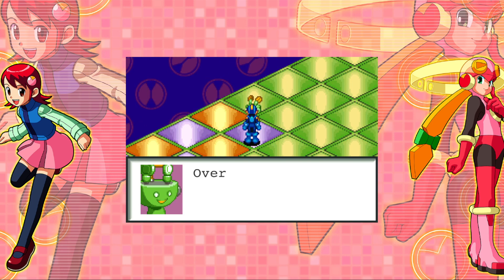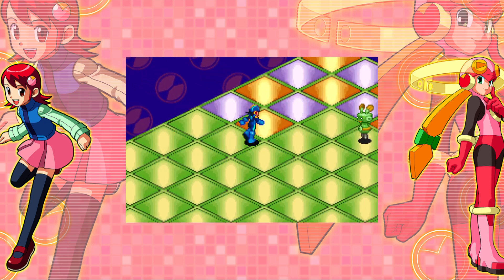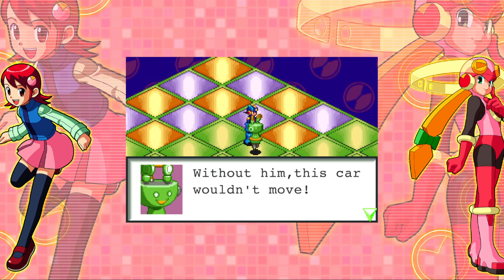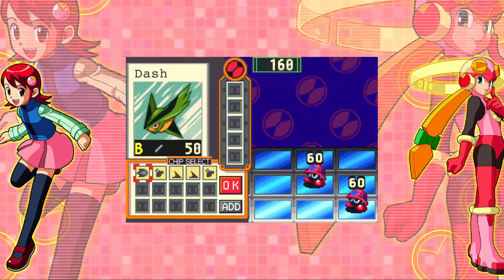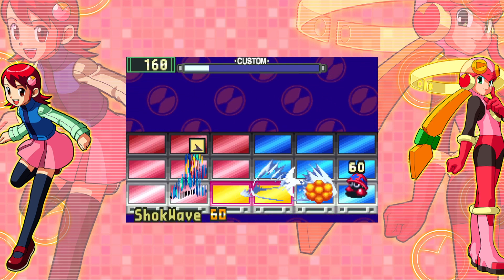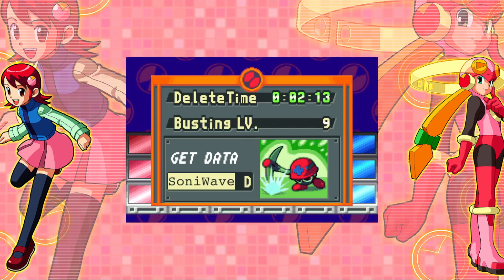I'm the accelerator program — I make the car go faster. Over there is the brake program. Without him, this car wouldn't stop. I'm the brake program — I make the car stop. Without him, this car wouldn't move. This is the first time I think we've seen two of them at once. I guess this is a way easier place to grind Sonowaves — I just did a shockwave folder, so I don't know that I really want to be getting a bunch of these again.